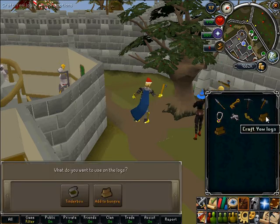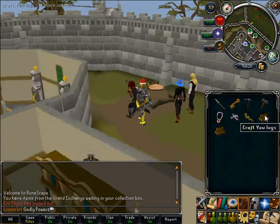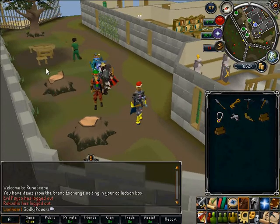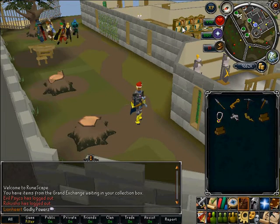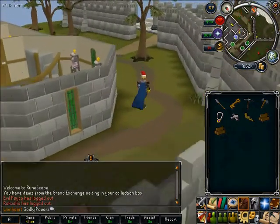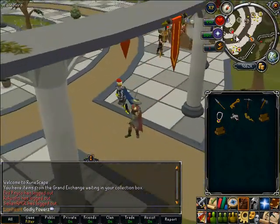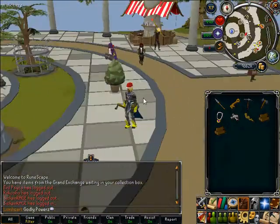And yew logs — they are both worth 972 each, which is also pretty decent. They do respawn pretty quickly, but there are a lot of people here and sometimes there is lag. I'm on world 106 which is not that big. It used to be when I was a noob and not a member.